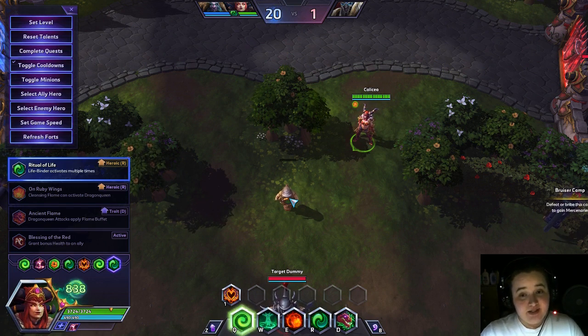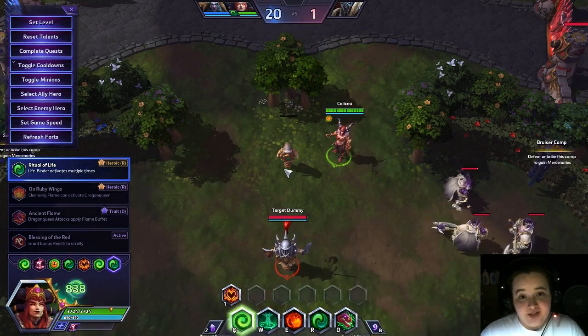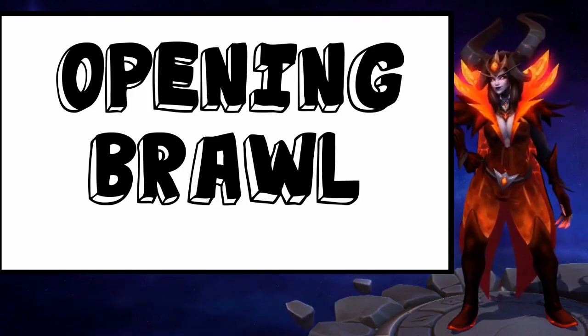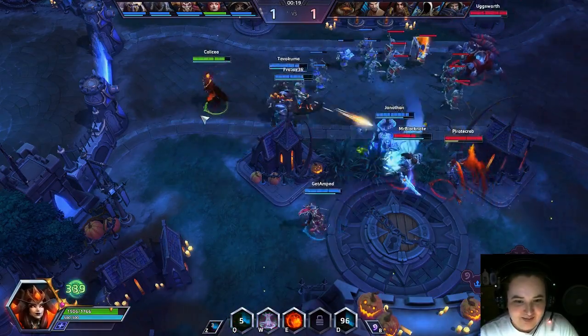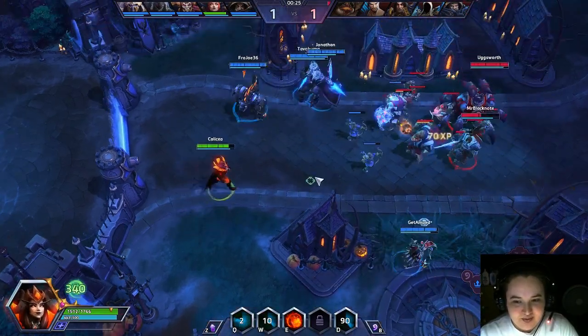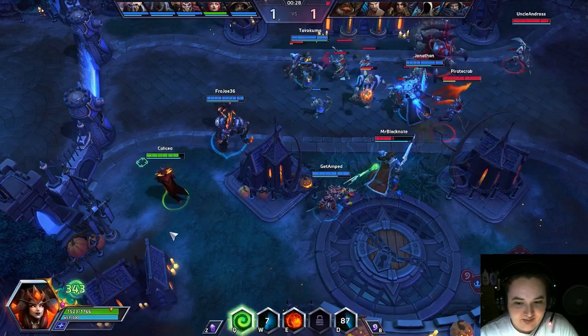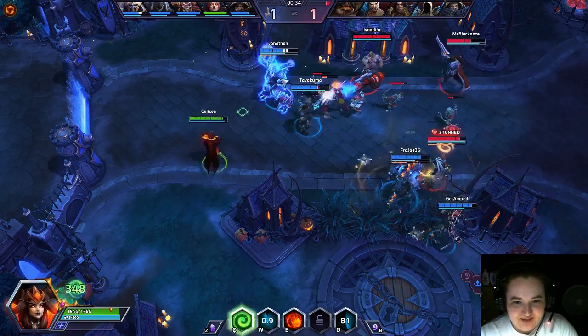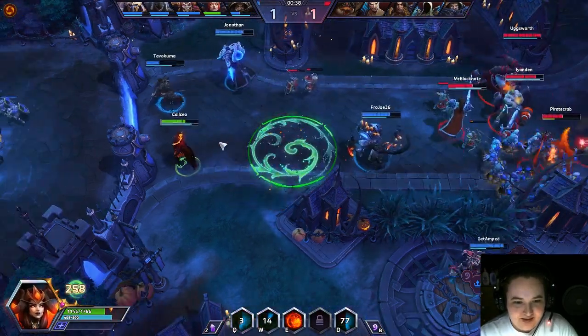That covers the basics. Let's jump into some clips. In this first clip, this is a very straightforward beginning-of-game opening engagement. I'm throwing Abundance back so my people can come back and get it, while also making sure to stand in it myself to recoup the health I'm losing to my Q. I try to stay really far back, especially before I'm picking up those Life Blossoms.